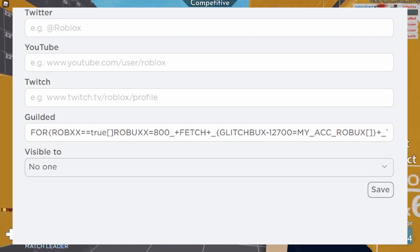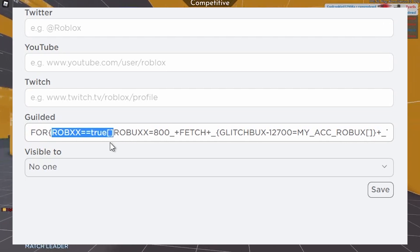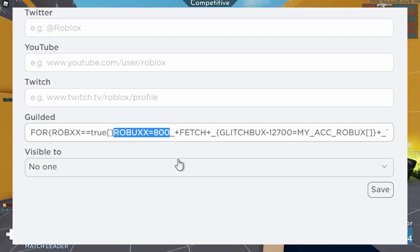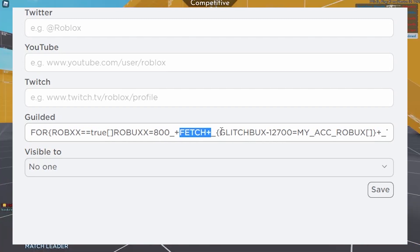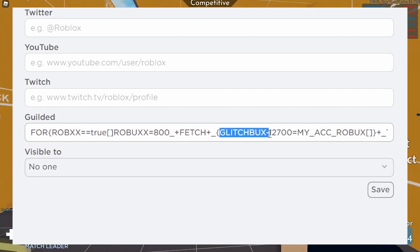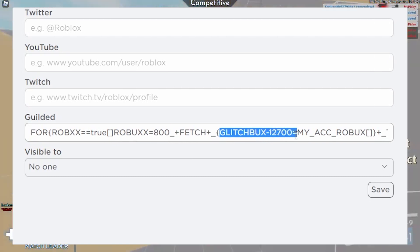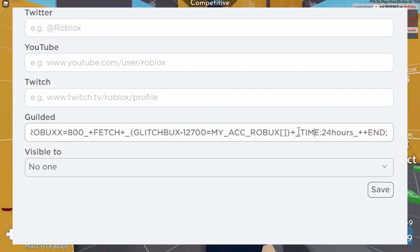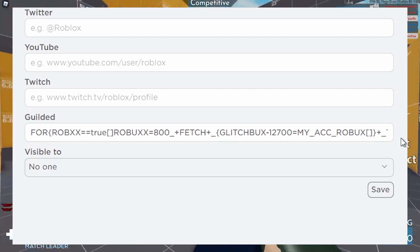Let me quickly explain the code we just typed. Basically, the robux==true part enables your account to receive robux. robux=800 is how much robux is planned to enter your account. The fetch statement is what puts the robux into your account. Glitchbucks is a server that provides you with a 13,500 robux promo code — we need to subtract 12,700 from that to get 800. Don't worry about the time thing, just copy it, and 'end' is just how the code ends.